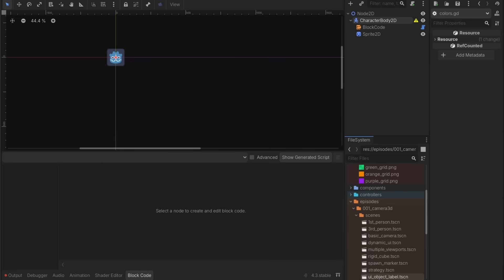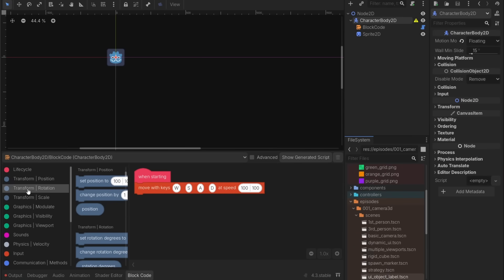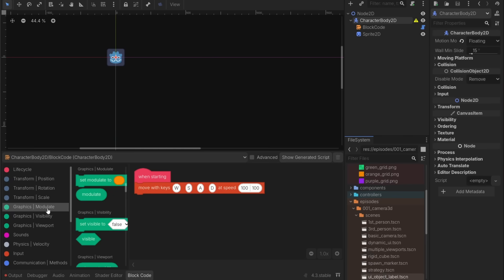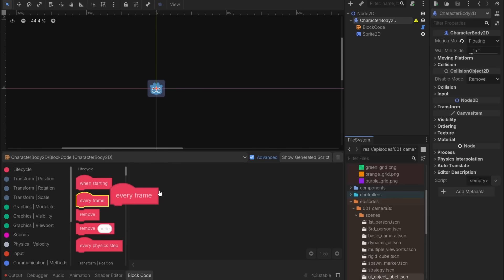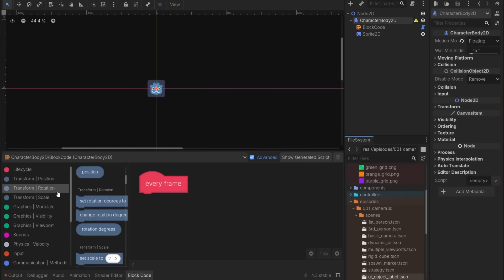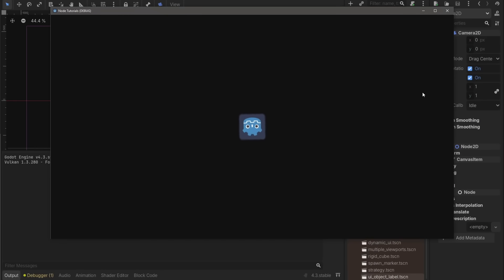Go to your 2D editor, open your scene, and click on your CharacterBody2D. Whenever you click on a node that has the option for a script, you'll get the Block Code option to show up. On the left side, you have a couple of different options: lifecycle (your ready function), every frame (your process function), and some basic transform options like position, rotation, and scale, plus common options like modulating your graphics and changing visibility. Let's say I wanted to have the Godot logo move a little bit every frame. Take the every frame block, drag in the rotation block, and set it to change rotation degrees by one every frame — and there's our rotating Godot logo.